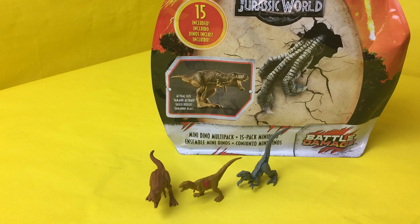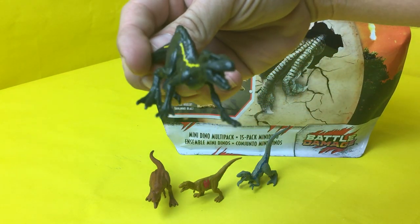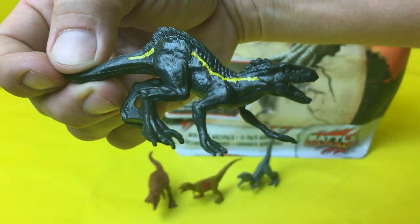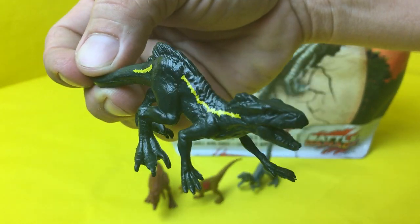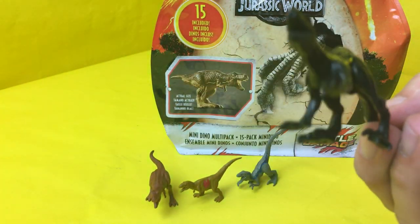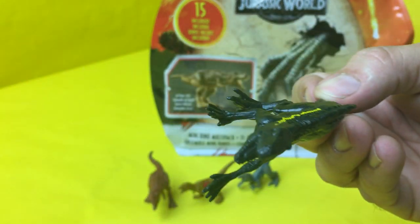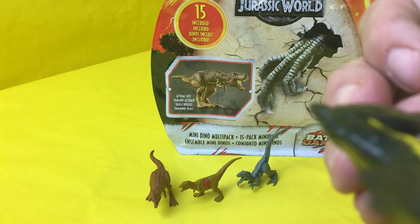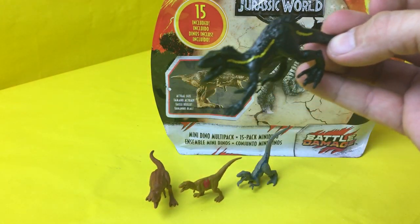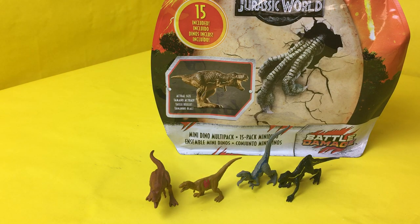Next we got the Indoraptor — the Indoraptor! He's black with a yellow stripe and he's pretty ferocious looking, like he'd just eat you up right there. He's sneaky too — he'll get in there on you. So that's number four and we're going through these things.